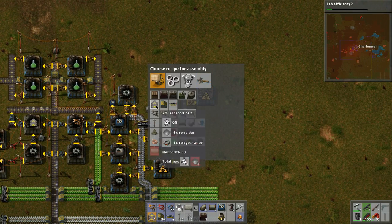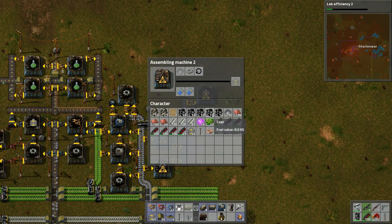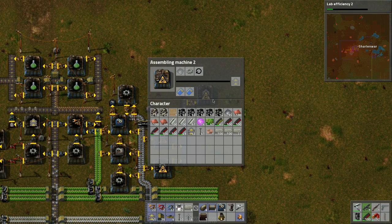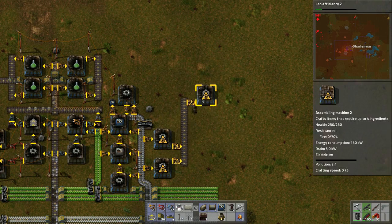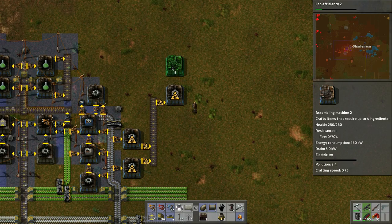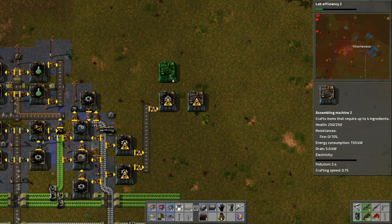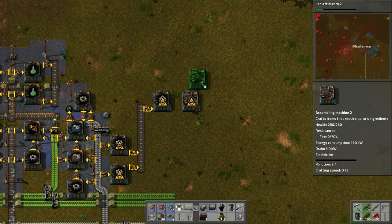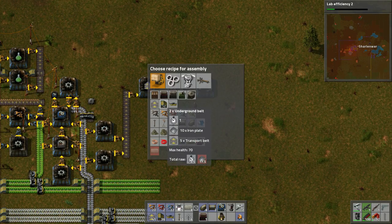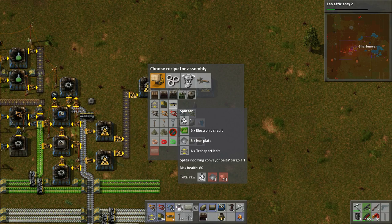This would be for transport belts. I want this to also go into a box because we want to make the other guys — underground belts and splitters.